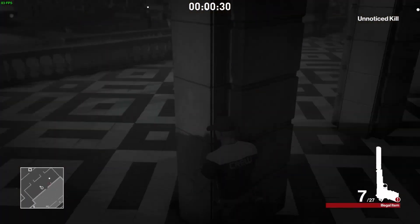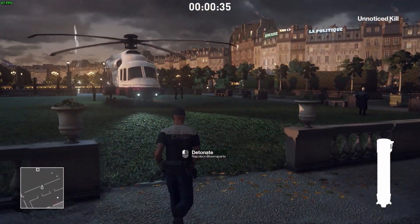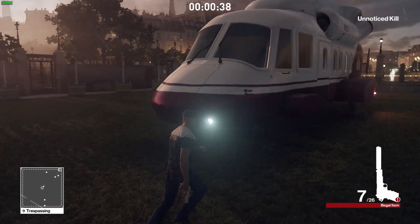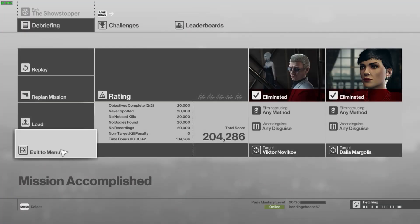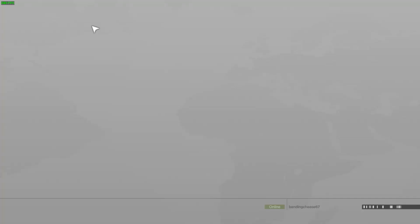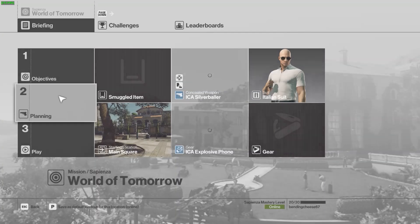What I do is shoot right there to distract the guard, so the guard on the balcony with Dahlia comes downstairs. That allows me to kill Dahlia without killing the guard too, allowing me to get Silent Assassin. During the run I won't stay long on the rating screen — just a slight second so you can see I got Silent Assassin.